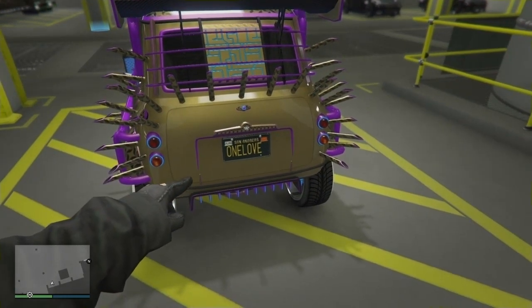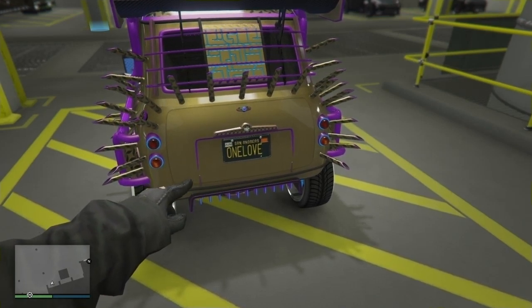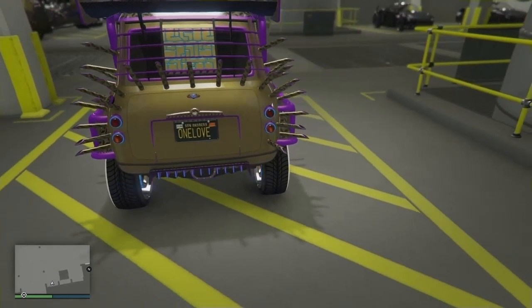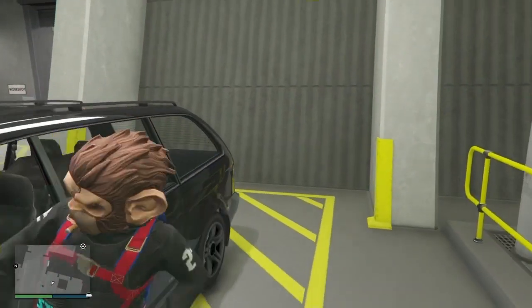Another thing - make sure you are using custom plates, otherwise you will be creating dirty dupes. You do not want to create dirty dupes. So make sure you do have a custom plate on your vehicle that you are duplicating before we get started. I do recommend you guys have 3 to 4 different custom license plates you guys can use to swap in and out as well.